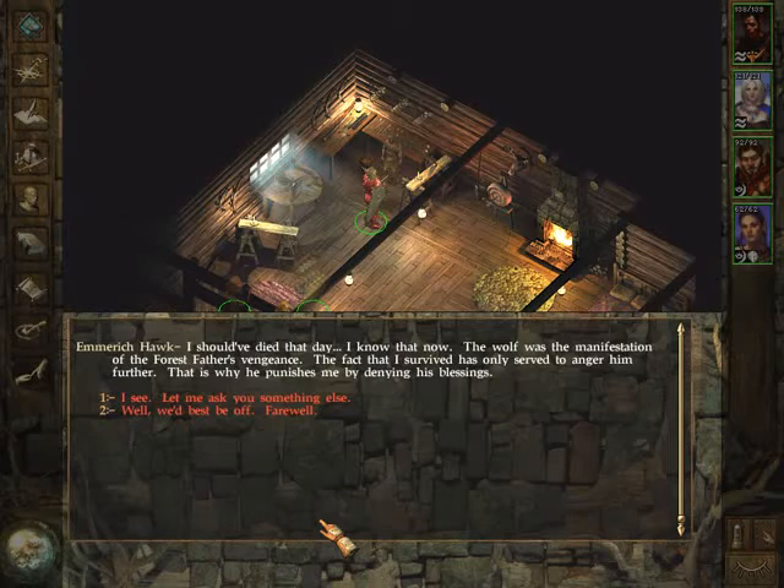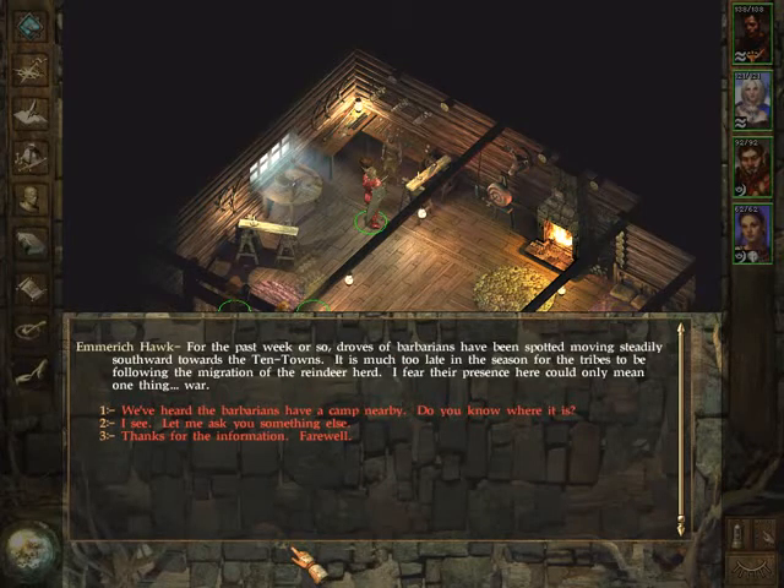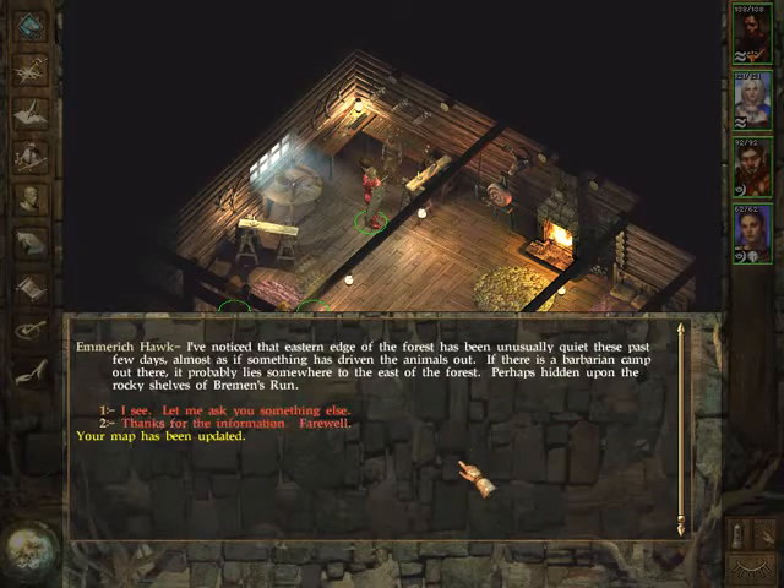Emmerich believes the wolf was the manifestation of the forest father's vengeance, and that surviving only served to anger Sylvanus further. Regarding the barbarian threat, he says that for the past week droves of barbarians have been spotted moving steadily southwards towards the Ten-Towns - far too late in the season for the tribes to be following reindeer migration. He fears their presence can only mean war. He also notes the eastern edge of the forest has been unusually quiet, suggesting the barbarian camp probably lies to the east, hidden on the rocky shelves of Bremen's Run.